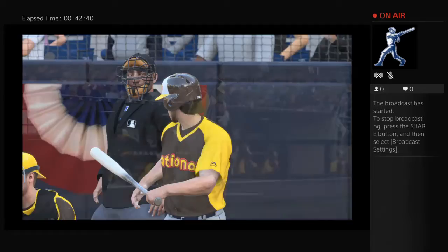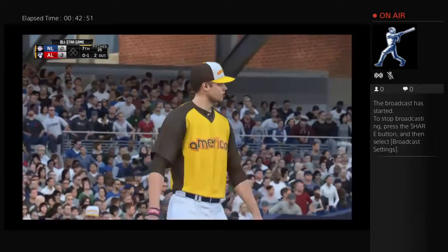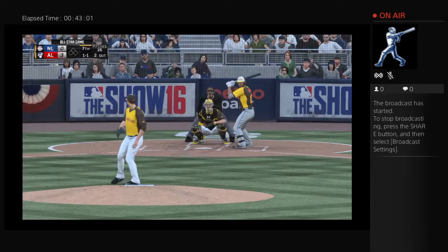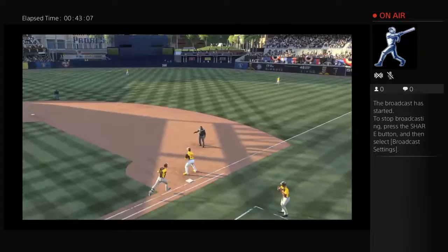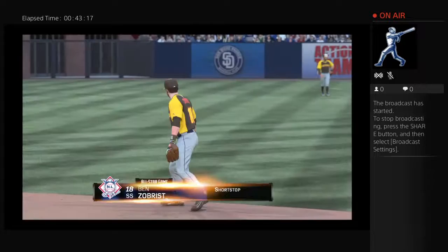Chris Bryant gets the call to pinch hit with two out and the bases empty. Starts him with a good rising fastball — strike one. They've really had a good game plan for attacking the 3-4-5 hitters all game long, and the execution of that game plan has been even better. They've held this lineup at bay. Ground ball sent back up the middle — throw to first gets him easily, side retired. They go quietly here — stretch time at Petco Park. American League 3, National League nothing.